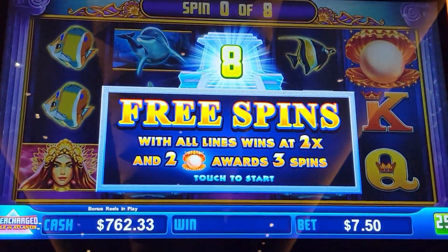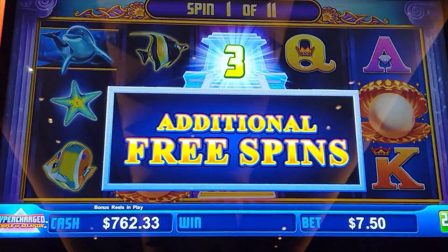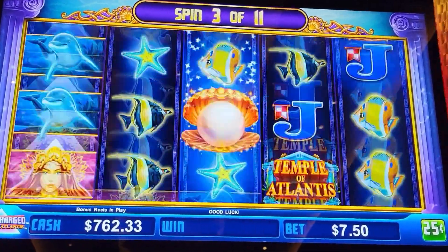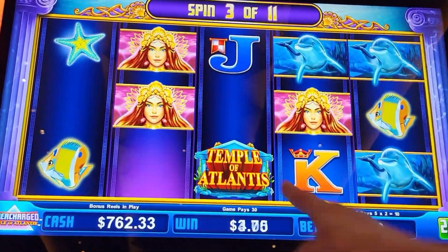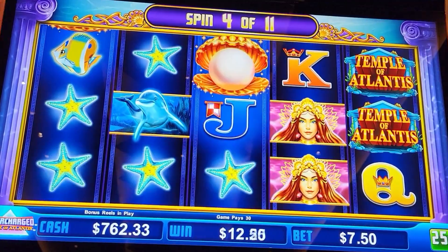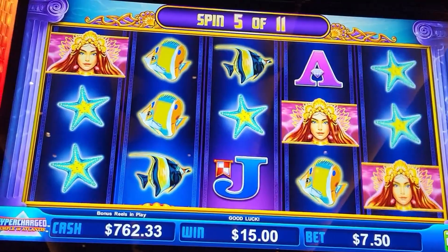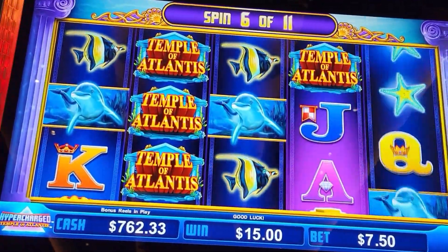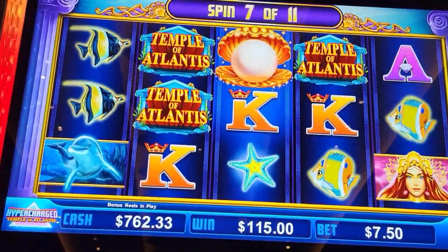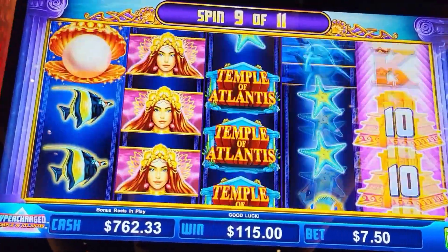We got it again! Let's hope it's better than the last one. Bonus in the bonus, please. Oh come on, we need six of those. These are wild. We've won $750 so far. Come on pearls — let's see what three pearls does. I bet a screen full of her is amazing. That's a hundred dollars. Oh, we need pearls. Give me the feature — come on pearl, pearl. Nope.